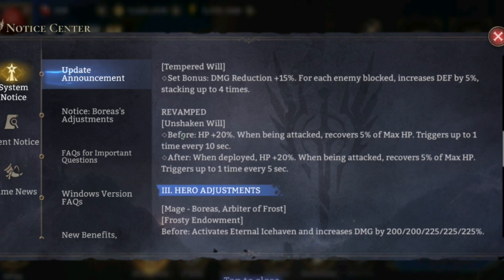They revamped Unshaken Will. Before: HP 20% — when being attacked, recovers 5% of max HP, triggers up to one time every 10 seconds. After, when deployed: HP plus 20% — when being attacked, recovers 5% of max HP, triggers up to one time every five seconds. What changed? Oh, just the seconds — five seconds to ten. Still not that good.